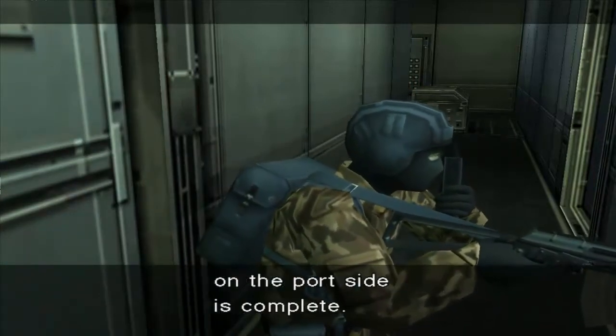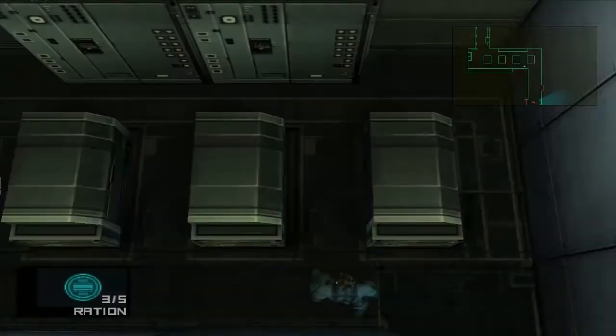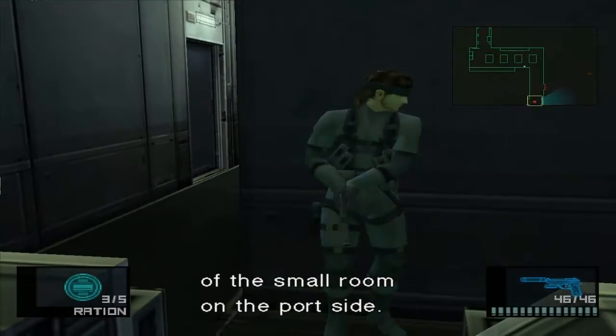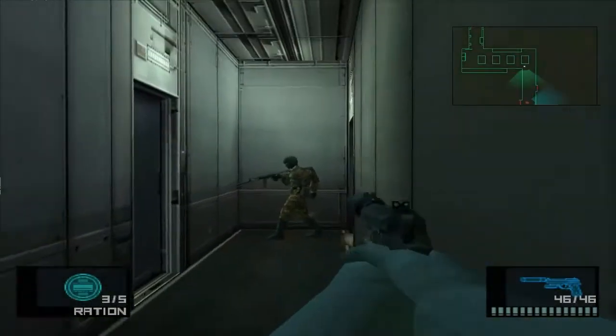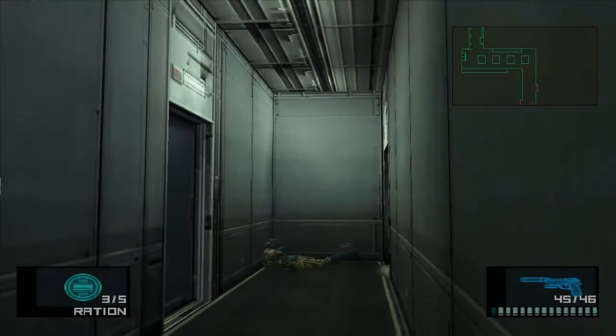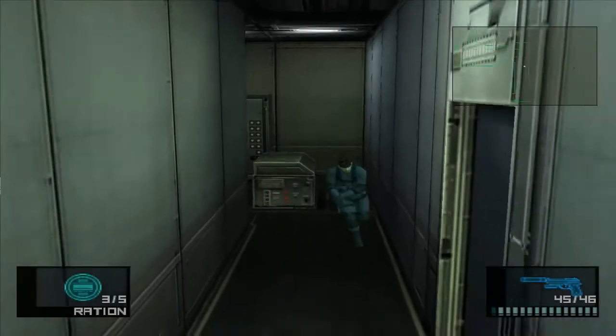Repair of the entranceway to the engine room on the port side is complete. We'll return to position following patrol of the small room on the port side. And now you fall back, or forward, onto your face.